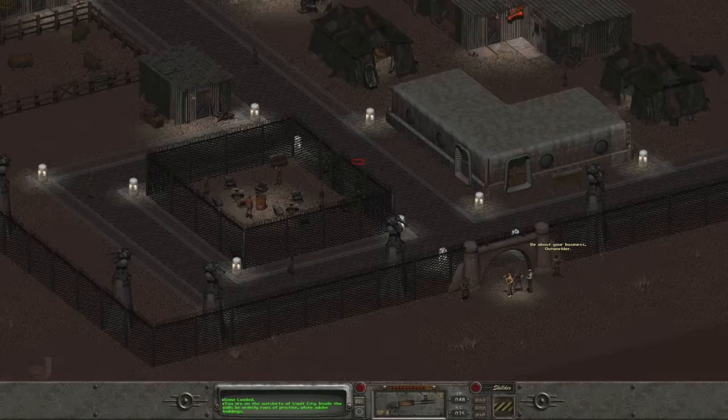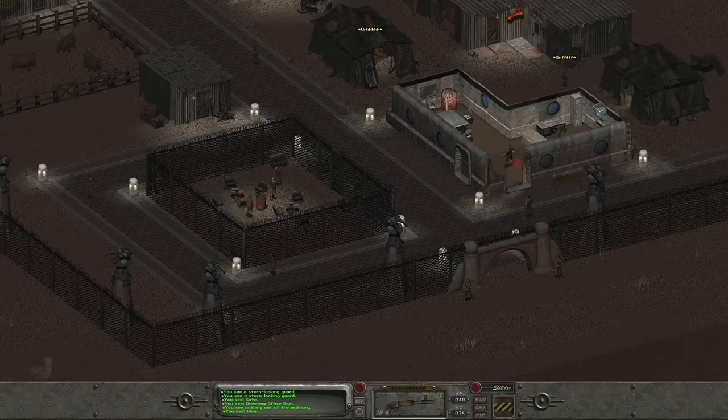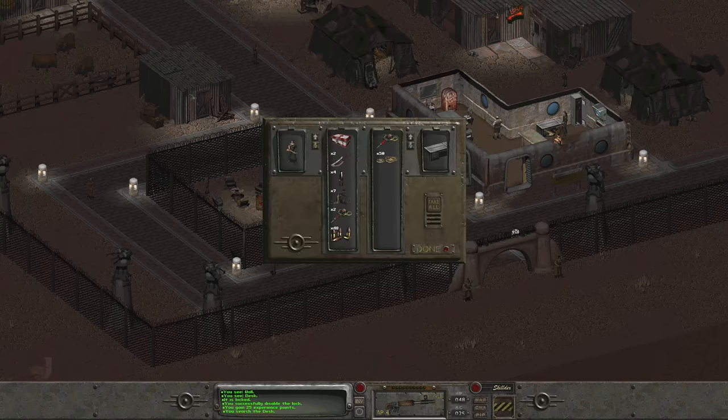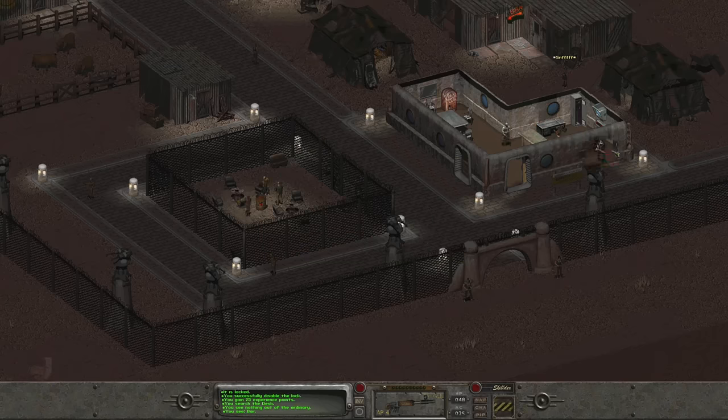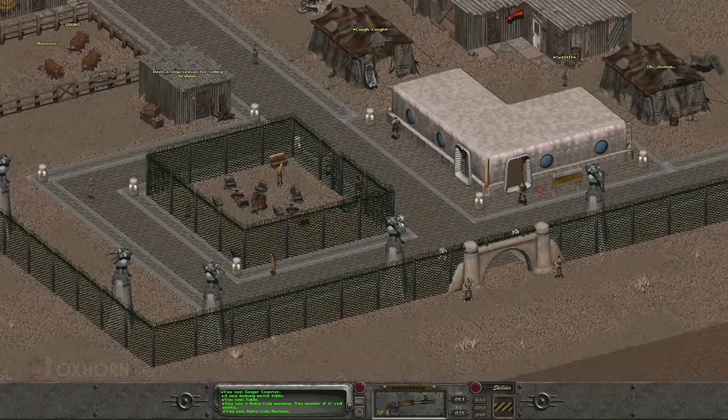We arrive in the dead of night. We find guards posted outside, but they don't seem terribly concerned with our presence. Heading inside, we can begin to explore. The first building by the gate is the greeting office, but inside we find no one to greet us. There's a monitor with nothing interesting on it, a locked locker with a first aid kit inside, and next to this is a locked desk with a stim pack and $50 inside. To the right of the monitor is another locker, and inside we find a Geiger counter.